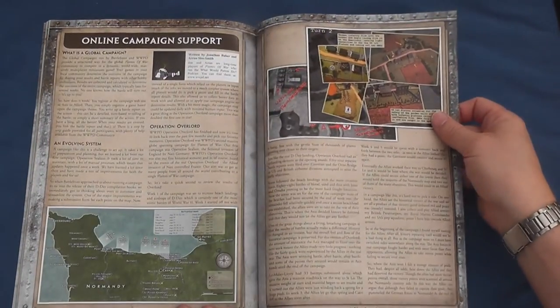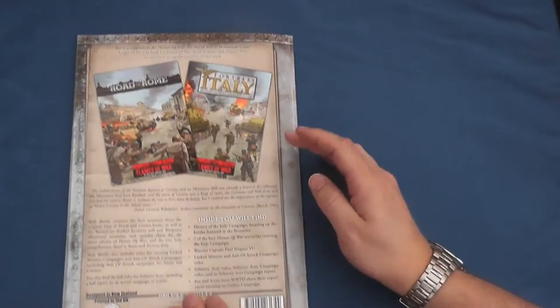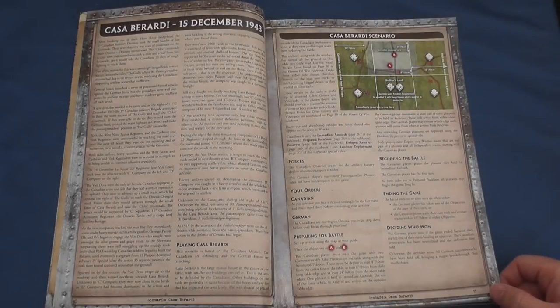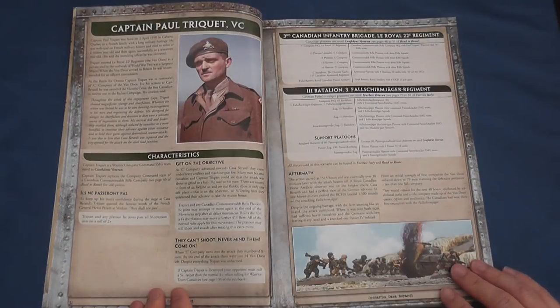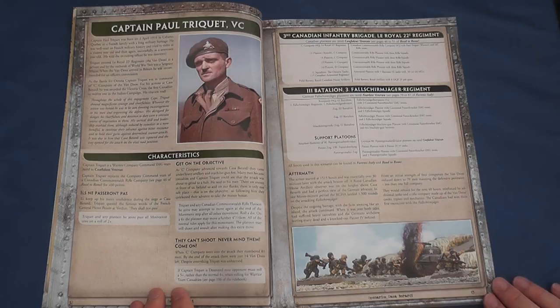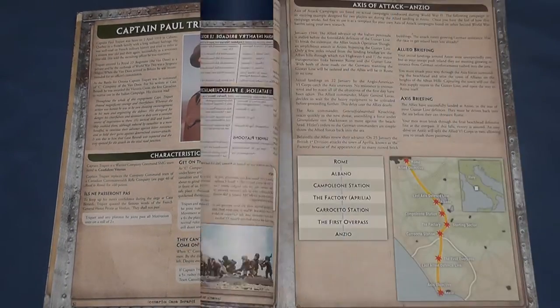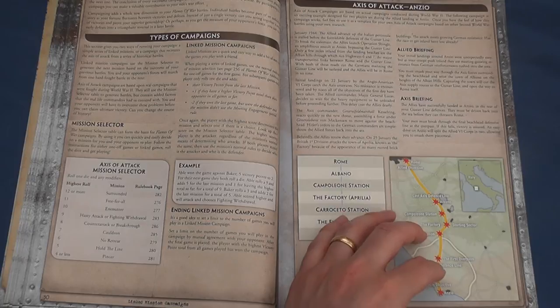I've mourned the loss of the historical scenarios ever since they were removed from the second Bagration Handbook or thereabouts, and it's good to see playable historical games being promoted for Flames of War. Nevertheless, from a consumer's perspective it's fair to point out that most of these scenarios and more, including Captain Paul Triquette, are freely available for download from the Flames of War website, albeit not tweaked for version 3. If, like me, you're new to campaigns, the section on Axis of Attack games is very interesting.